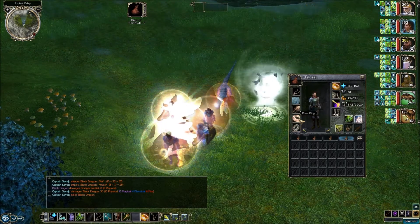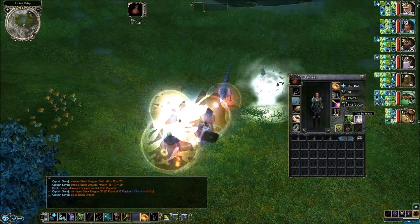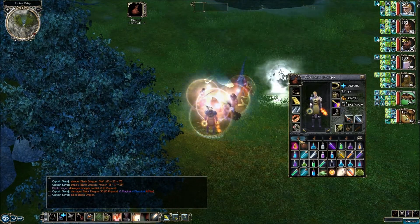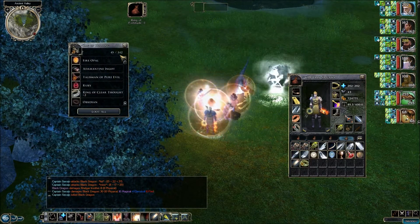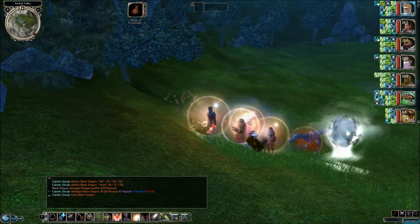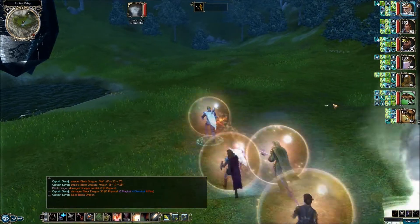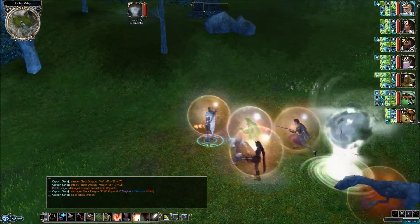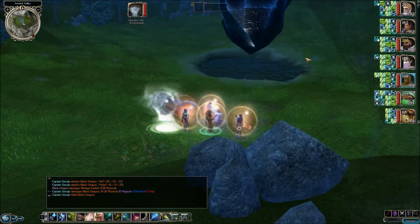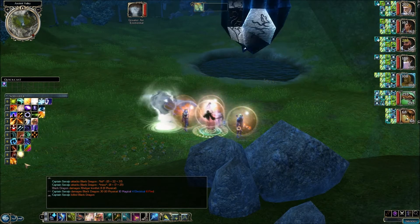Everybody else has some pretty good rings right now. Maybe we'll look for someone else who I haven't been using in my party who needs a ring. Kelgar will definitely have that ring on him — it gives you resistance to cold, fire, electrical, and acid fifteen. Now before we leave the area, let's cast our most damaging spells on this Crystal Heart. Once we do enough damage, it'll be destroyed and we will get experience for completing that part of the quest.